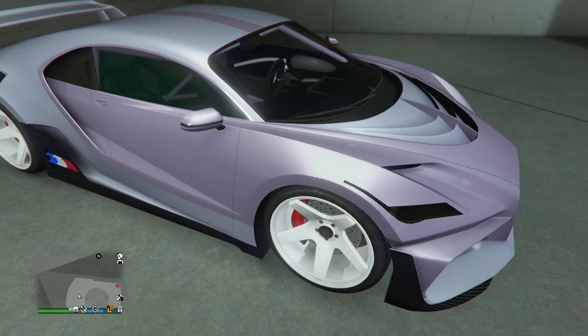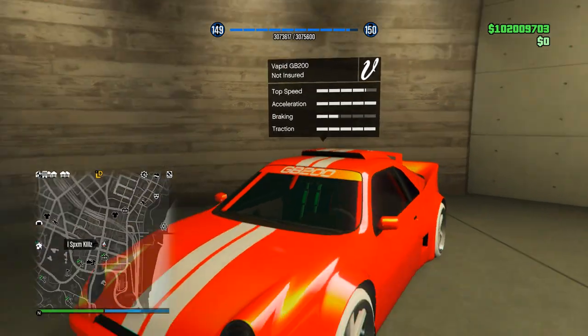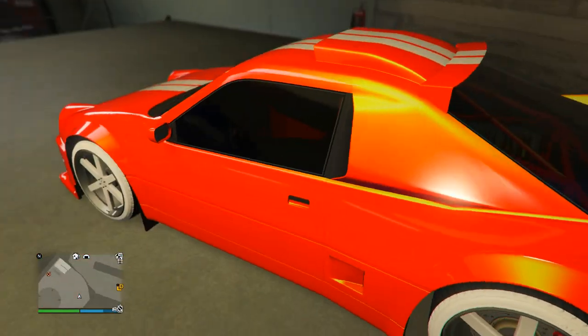Next up we have this super light purple color along with a very light blue — pretty interesting color combo. And then the ice white street wheels. Going up to the third and final floor now.